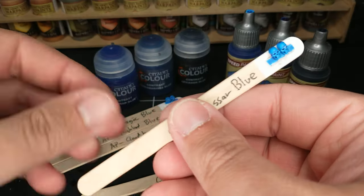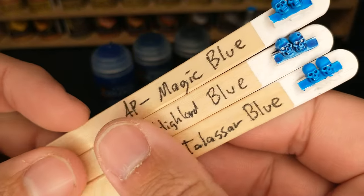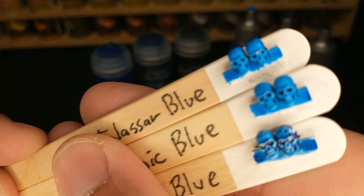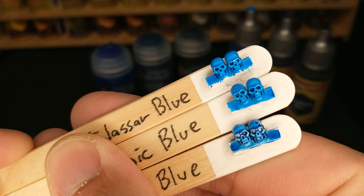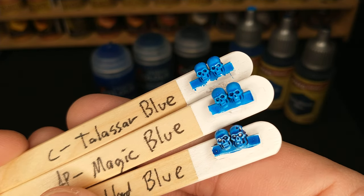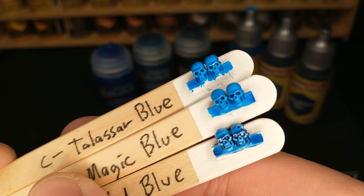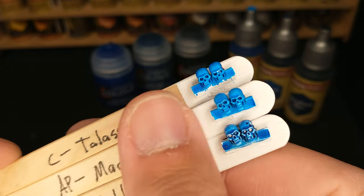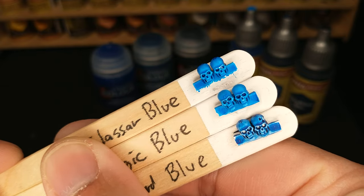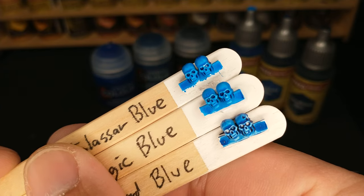The ones we're going to want to compare: Talisar Blue compared to Magic Blue — very similar. In fact, if you shuffled these around, I doubt I could tell you which one is which even after studying them. If you had two identical swatches of these colors, I doubt I could tell them apart by color alone.